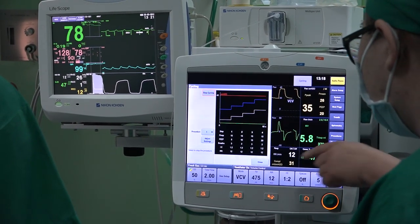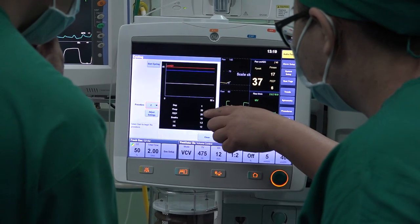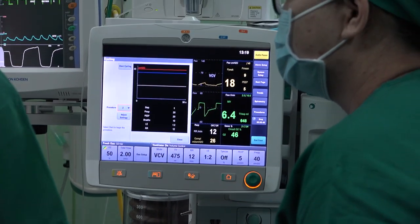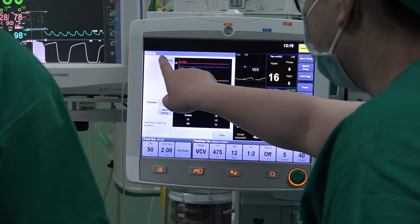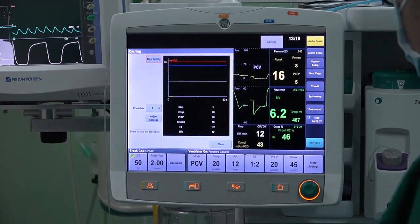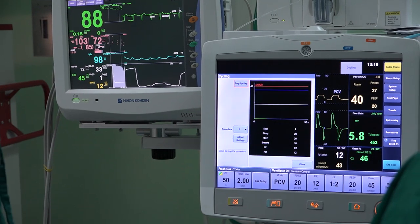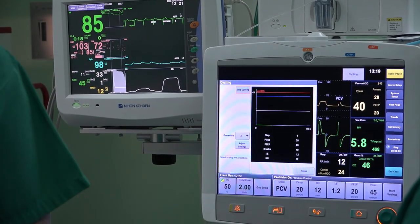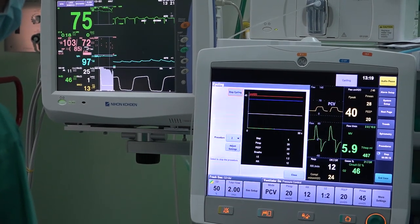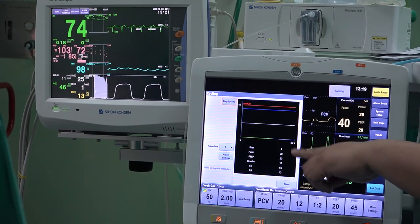So done. Procedure 2. Do you want 20-20 or 20-15? Blood pressure is 103 — okay, that's normal. It's going to drop, because the heart is being squeezed by the lungs. The cardiac output is supposed to drop. If you notice, the compliance is low — that's because the PEEP is high and the pressure you're giving is high.